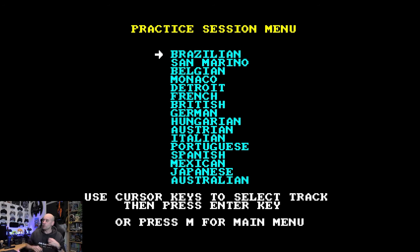It's my first gaming YouTube video of the new year and I'm looking at Nigel Mansell's Grand Prix on the Sinclair ZX Spectrum. It's based on the 1987 Grand Prix season. If we go to the practice session, that is the list of all the tracks available in the 1987 Formula One World Championship season, starting in Brazil, ending in Australia.